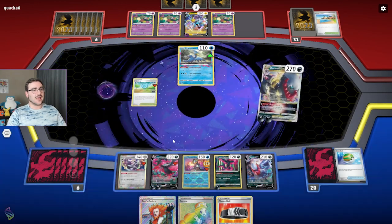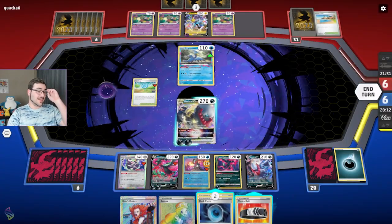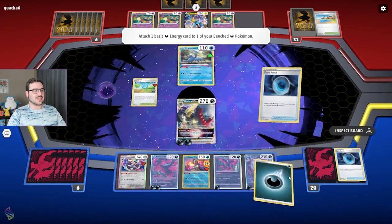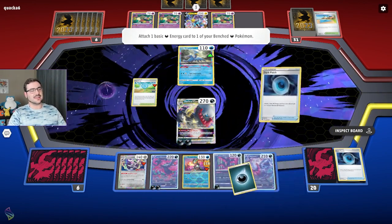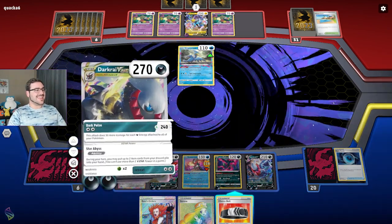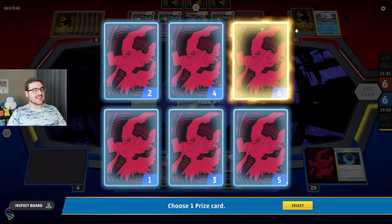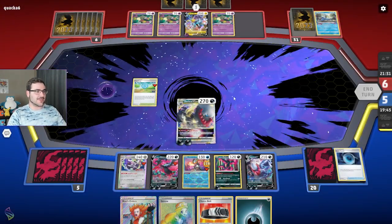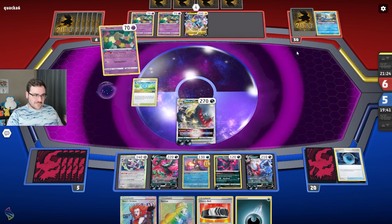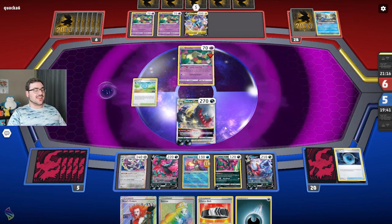I could always Star Abyss and get double Dark Patch back — I'm doing it! We'll get back double Dark Patch, that's exactly what this ability is for. It synergizes so well with the Dark Patches. We can go Dark Patch there and Dark Patch here, spread the energy — and then I can Dark Pulse for 240! 240 damage turn two, not bad at all. This deck does a little better against multi-prize decks for exactly this reason — that was a turn two 240, which means I could take out a two-prize Pokémon very easily.